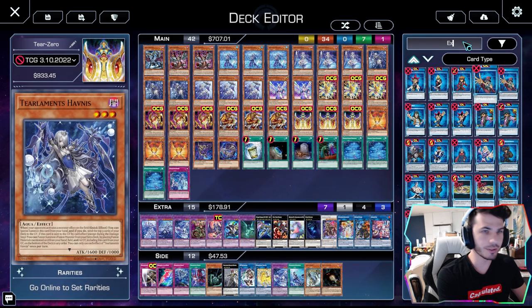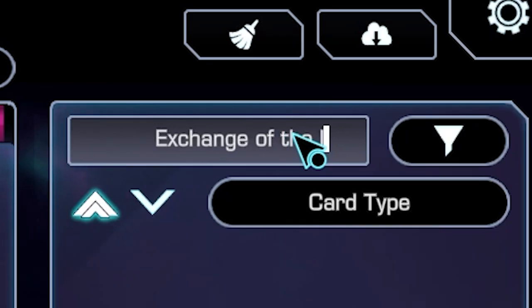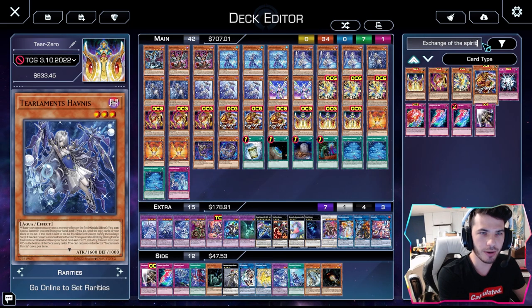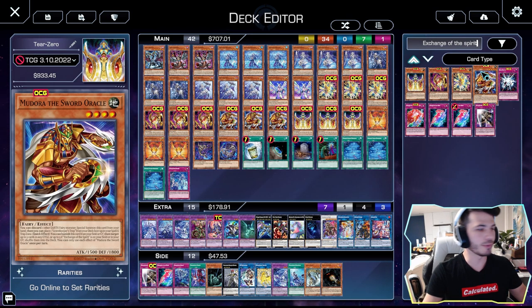Alright guys, one quick tidbit: because I know you guys are going to be looking for these cards, you don't have to know all the names. You can just type in 'Exchange of the Spirit' and they'll all pop up. If you type in Exchange of the Spirit, you'll get all four of them — you don't have to worry about knowing Keldo, Agito, Kelbek, and Medora.